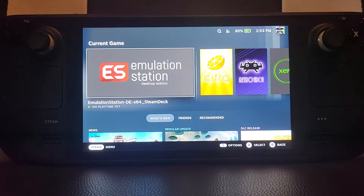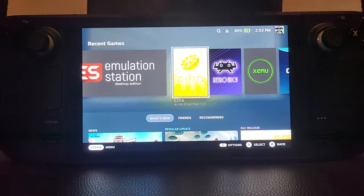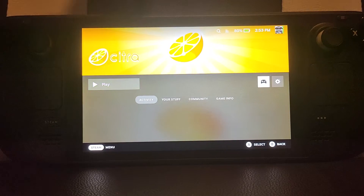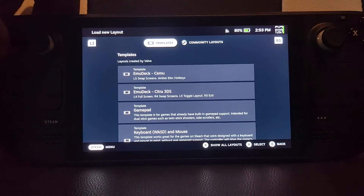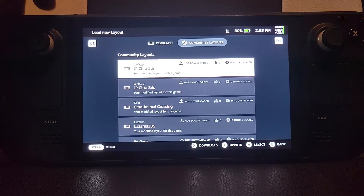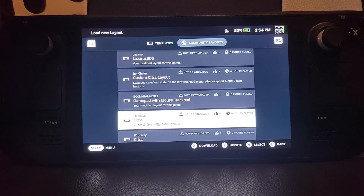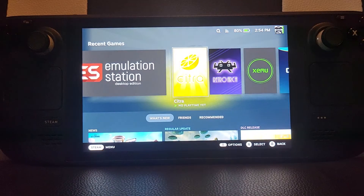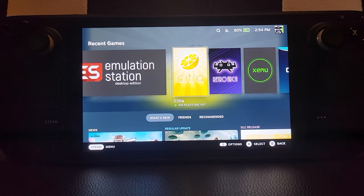The process is basically the same. For Emulation Station and Citra, you'll want to go to the controller configuration. For the layout, make sure 'EmuDeck Citra 3DS' is selected. If it's not in templates, press R1 and you should see it — you might need to scroll down a bit, then download and install it.